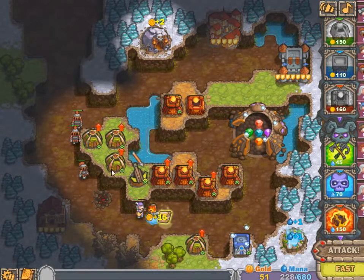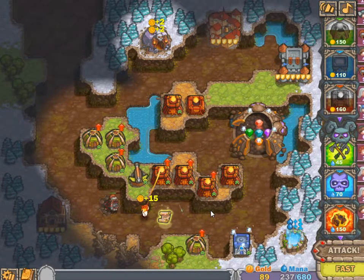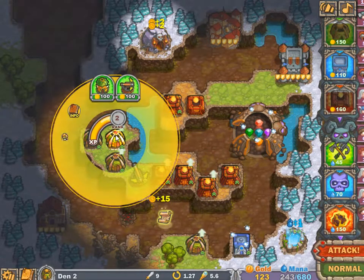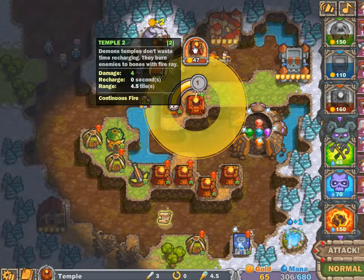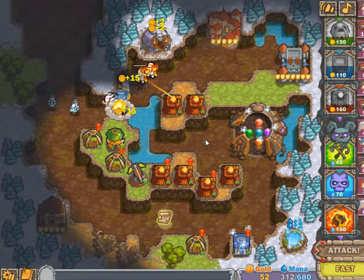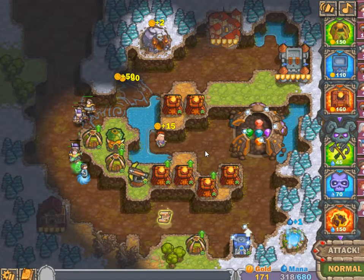I'm going to upgrade this one because flyers are going to come. Nobody's dropping any gold or potions or whatever, so that's not very kind of them. Sniper tower there. Here come the flyers and the ballista was very kind to shoot — haha, that was cool!